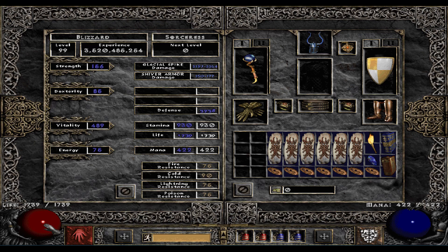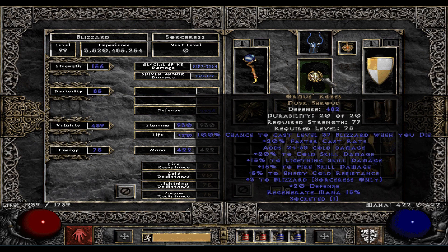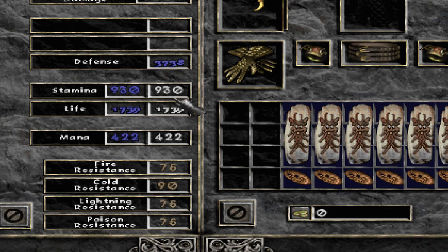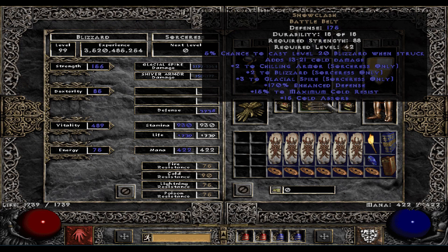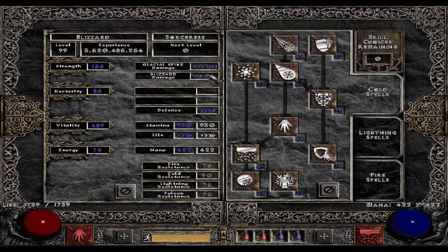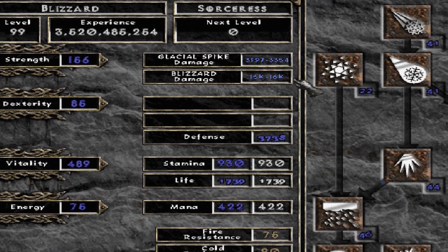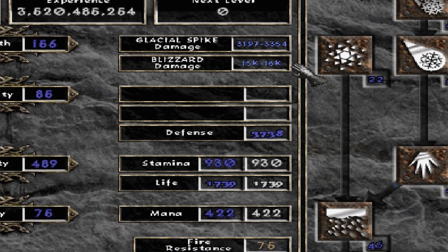You really don't need more than maybe 2,000 life to really make the build work. Those with really high gear can probably reach as much as 3,500 life, but that's a little overkill in my case. My defense is also getting a nice boost from shiver armor, and it helps using something like the Ormus Robes that has some defense. I'm also able to cap my resistances — even cold resistance gets a nice boost from the Snowclash belt. It was a bit hard to cap the resistance, but more on that later. And then almost 16,000 blizzard damage — that's amazingly high. I really didn't think I was going to reach maybe 15,000.